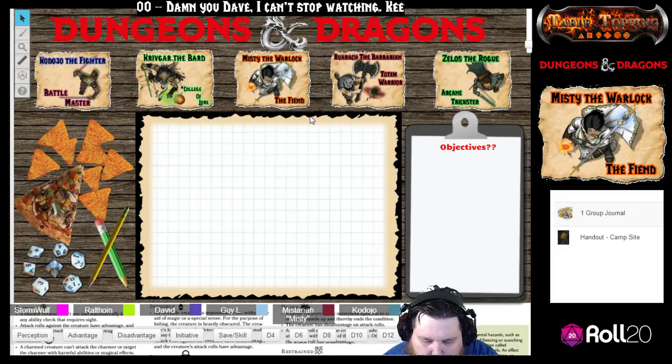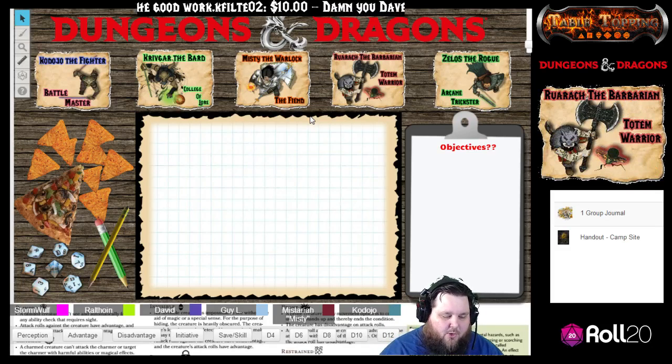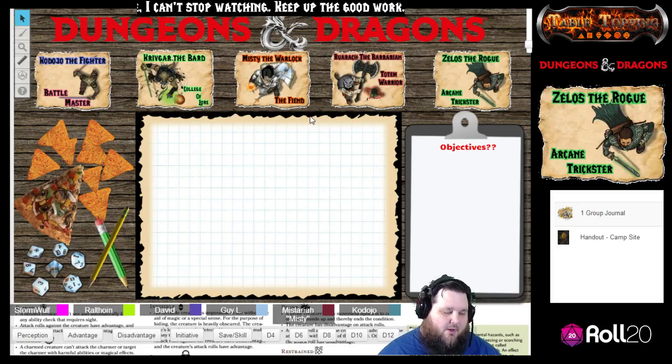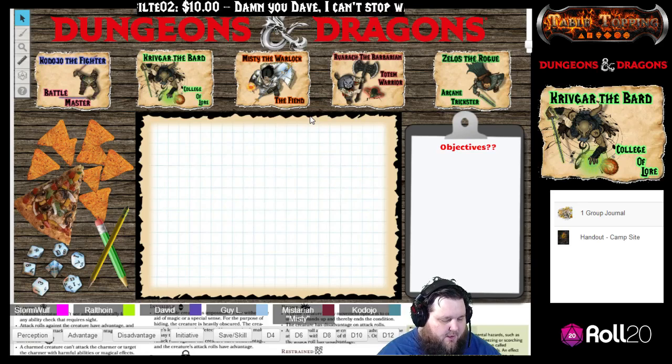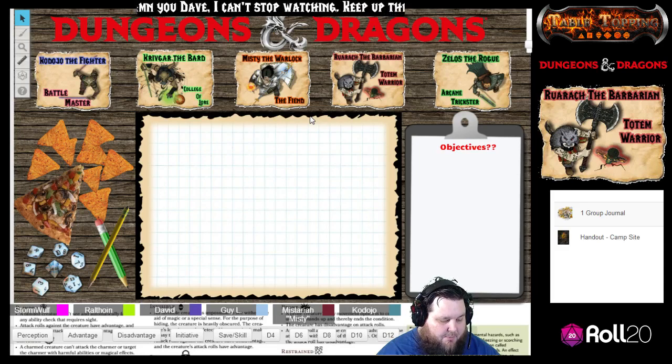For the past several days you've been traveling this road that winds lazily across the rolling grasslands of the Greenfields. As the majority of the day goes by, it is now starting to become sunset. The sundown is approaching when you top a rise and see the town of Greenest just a few short miles away. But instead of a pleasant welcome, you see columns of black smoke rising from burning buildings and running figures that are more than dots in the distance.